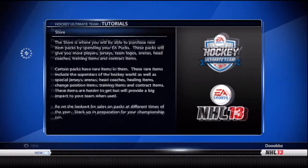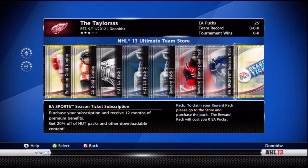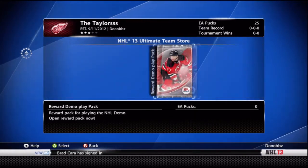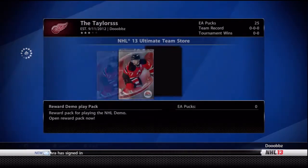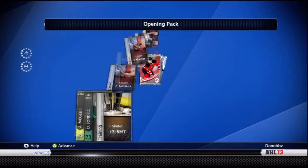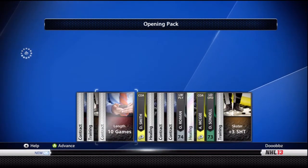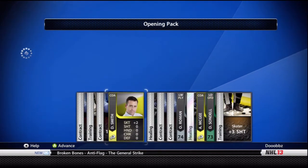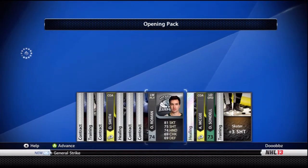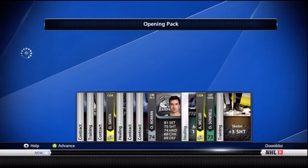So the store is where I get all my free starter packs. Let's go over here — season ticket, no. Reward demo play pack, this is what I got for playing the demo. So let's just open it up and see what I got. It's a full pack: a seven game contract, a training card, ten games. Smith — I believe that's a coach. Arm injury, six games, seven games, Roman — don't know him — another coach. So nothing too special, but it's always nice to have some consumables.